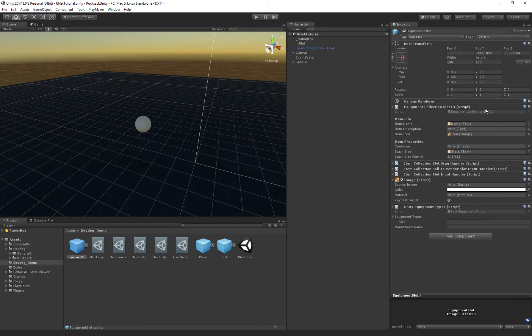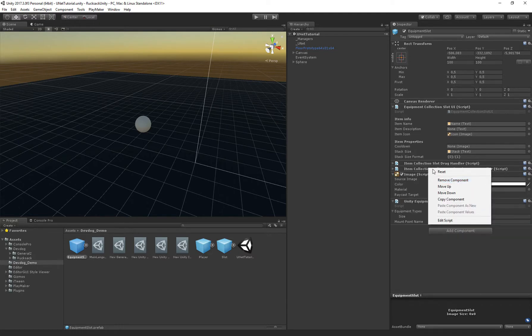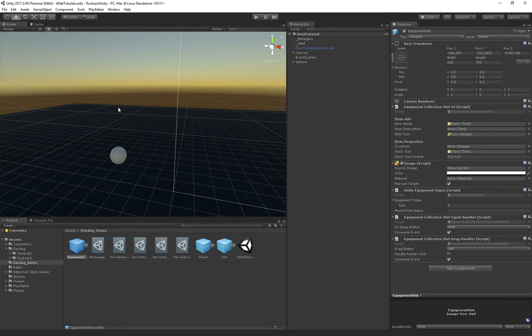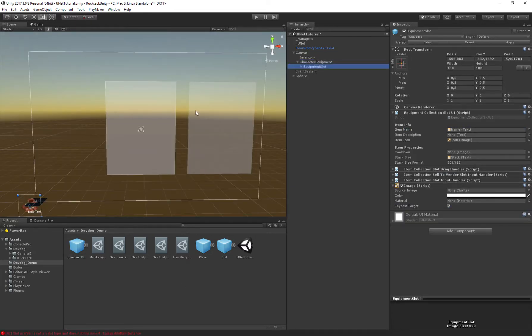On our Equipment Collection Slot UI, the input handlers are still from the old collection slot. These are item collection slot input handlers designed for item collections, but this is an equipment collection. So we'll remove these input handlers and add the correct ones — search for 'Equipment Collection Slot Input Handler'. We don't need the sell-to-vendor handler since right-clicking an equipped item should unequip it, not sell it. We've got the drag handler enabled, and that all looks okay.